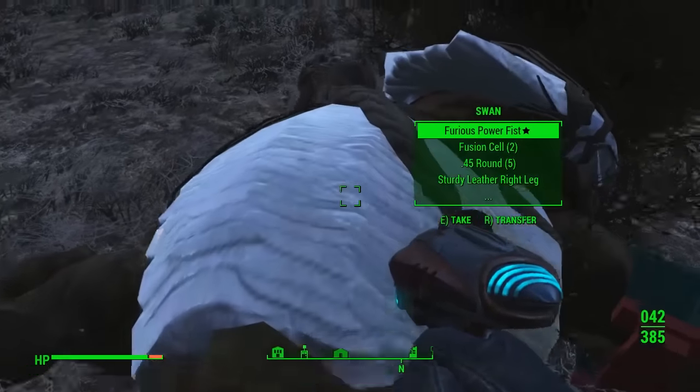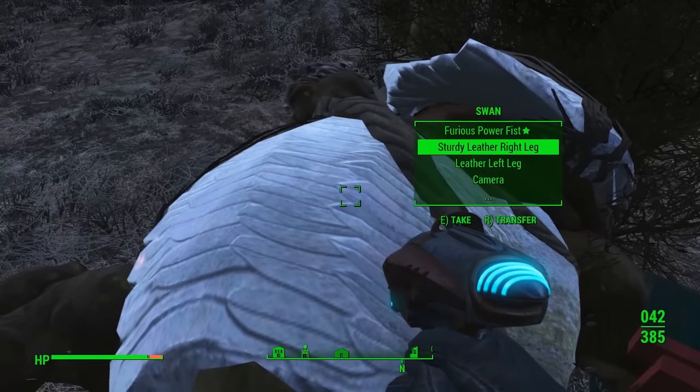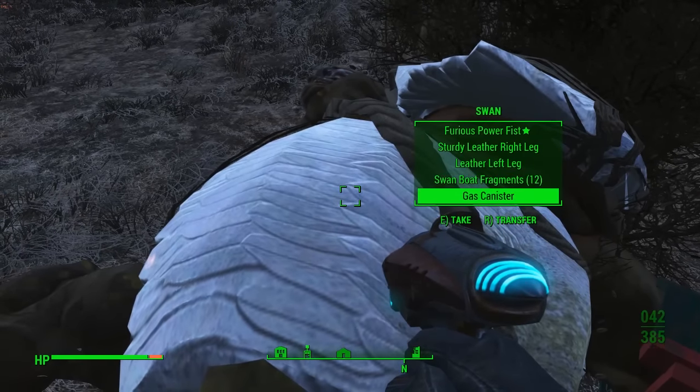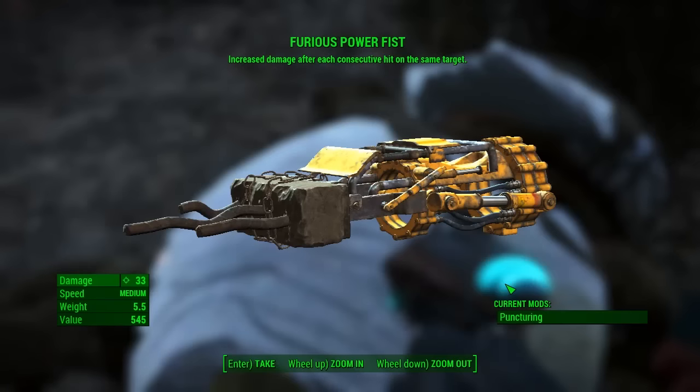Spawn him, kill him, and there is the Furious Power Fist. Do you see the star on it? That means it's a unique rare weapon. We're going to go ahead and pick that one up right now, just looting the rest of his body.